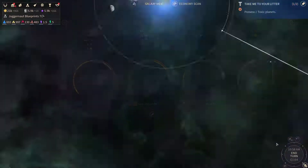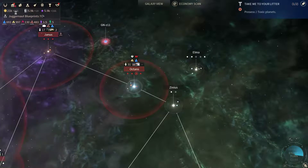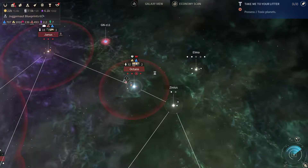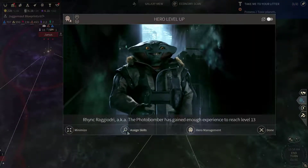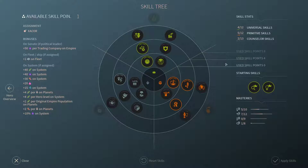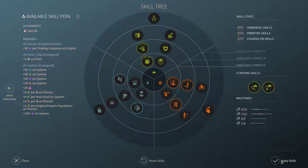This system is almost depleted. Another level up here. Zachor — let's get the Blue Sky Speculator.